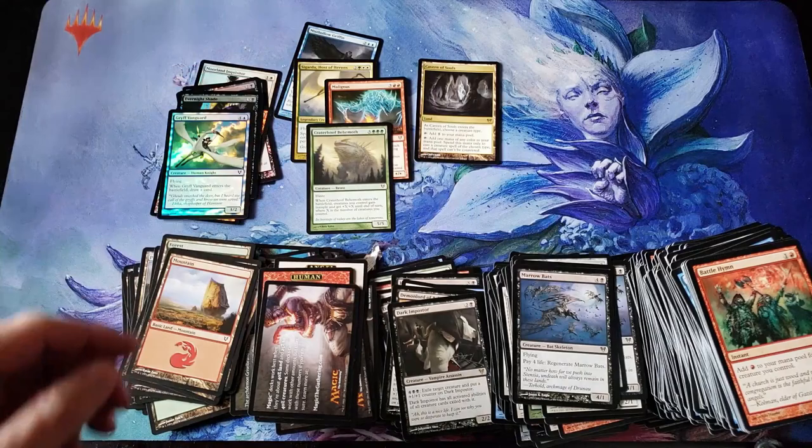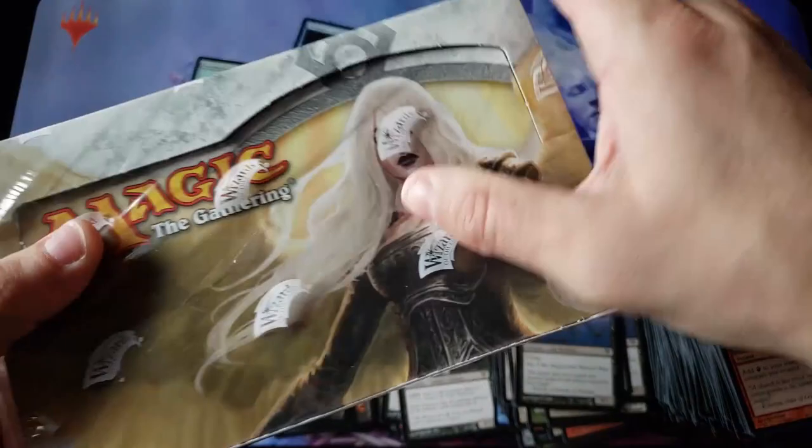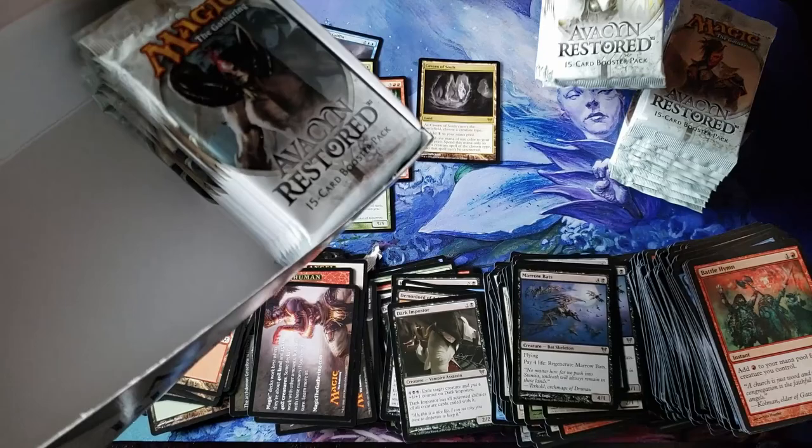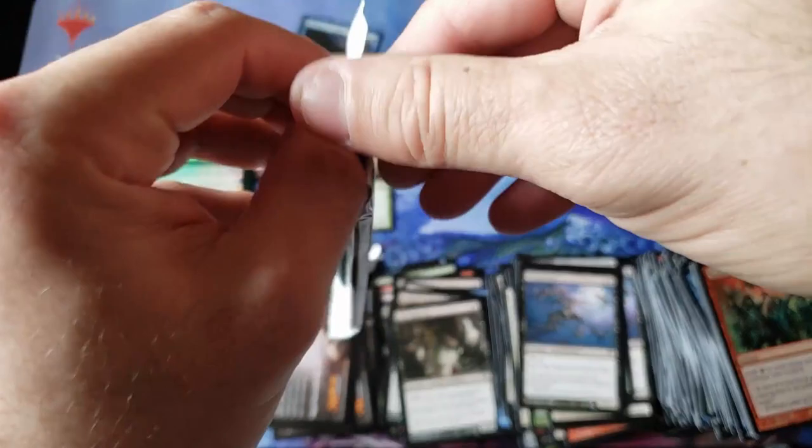Box 1 ending on a Dark Impostor duplicate rare — that was a nice 4-Mythic Box. Got the Cavern, Cigada, Crater Hoof. Not bad. Terrible foil rare — that was a swing and a miss. But not too bad, everyone. Could have been a lot worse. This is a tough type of video to do if you cannot get Cavern of Souls — without Cavern of Souls, you're heading to Pound Town. It's very difficult to make this set work financially.